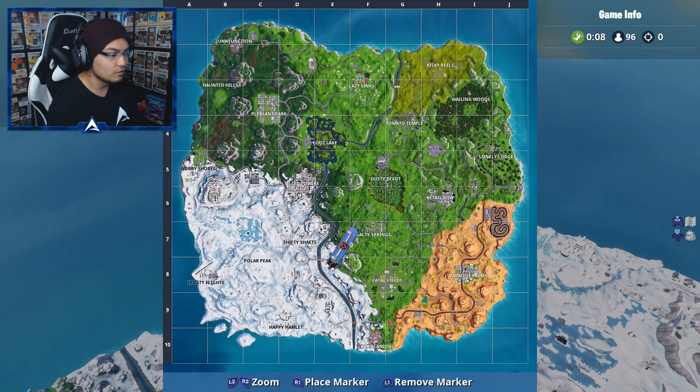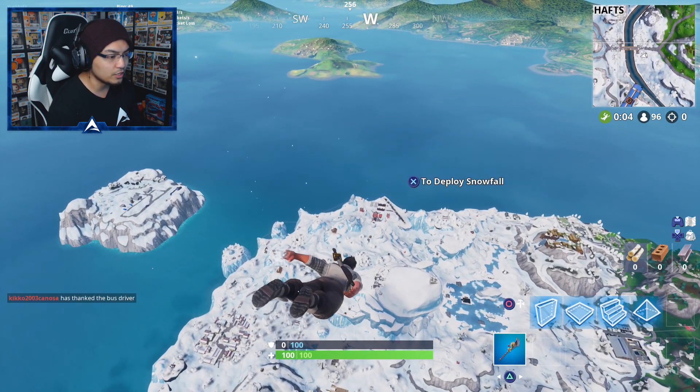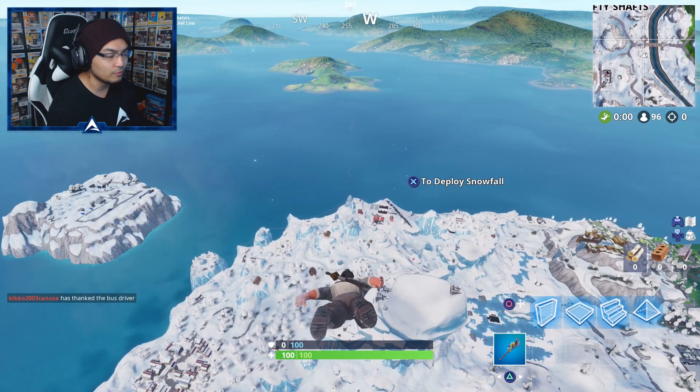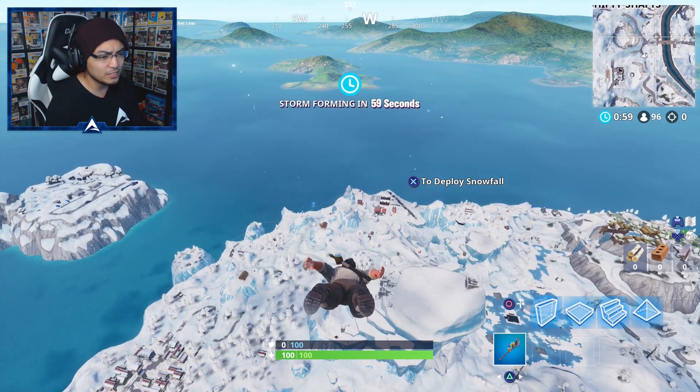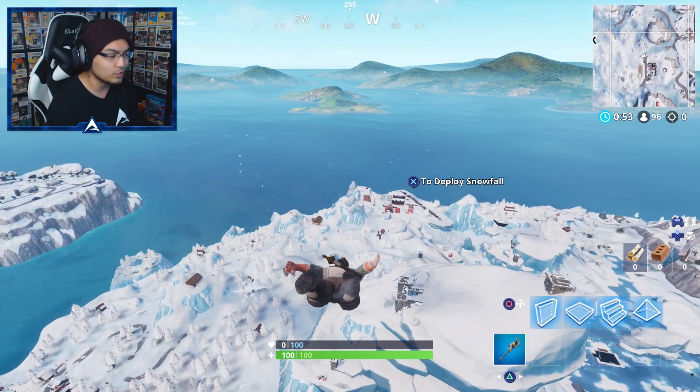It's not too difficult to find. It's just going to be on one of the peaks of this location, kind of on the farther end here of Frosty Flights. We can kind of see it already, but as we get there, obviously you guys are going to be able to note it very, very quickly. We are going to have to go and dance on top of it. It's kind of crazy that these are something we're going to have to do right away — we're dancing in all these different locations.